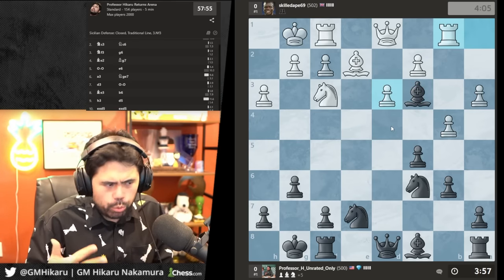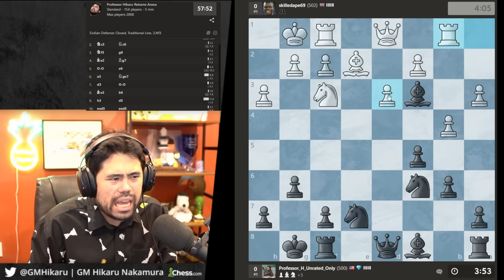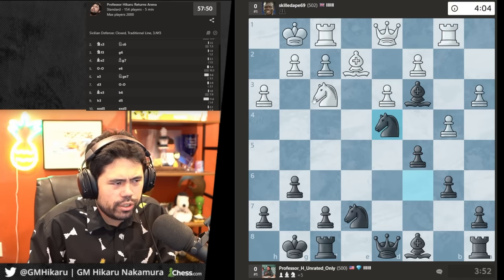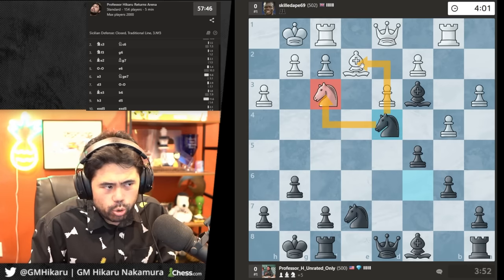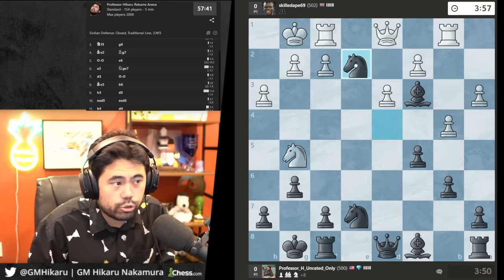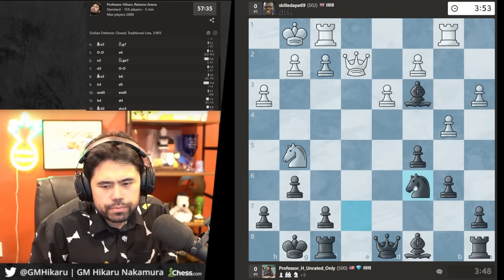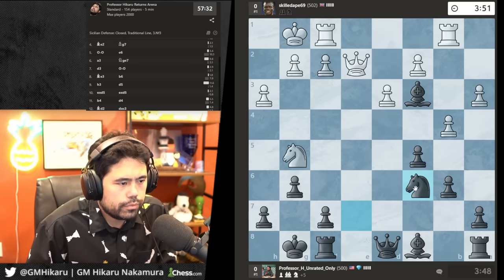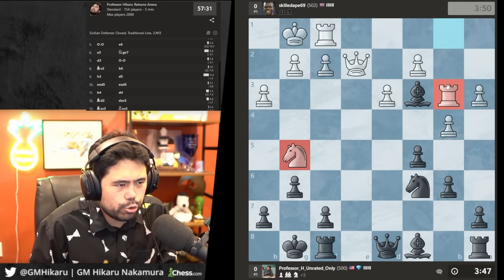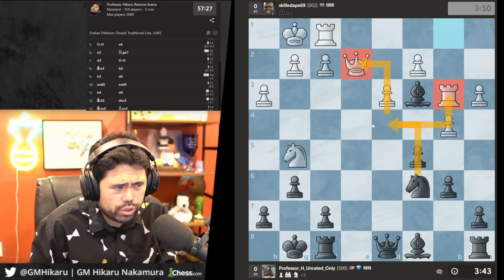He goes rook b1. Now that I have an extra bishop and knight, I mainly want to trade off pieces rather than worry about pawns. I'll force a trade of the knights — he'll either take or I'll take the bishop — reducing material outside of pawns. He goes there, so I'll trade the knight for the bishop. I have two extra bishops, so trading down is a good thing. Knight c6 threatens to win the knight; he goes rook b3 and I take the knight.